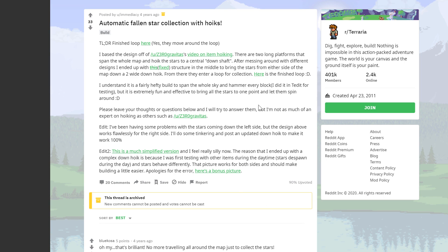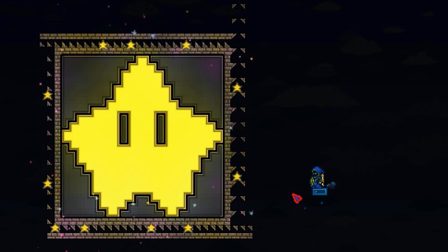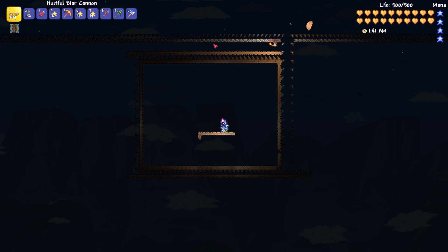So if you have the time and patience to build a sky bridge and then hammer blocks on top of them, when a fallen star falls this will happen and you can just stand in the middle of your world and collect all of the stars. If you make a hole for them to fall down, you can make a collection point on the floor so all of the stars land in the same place. I was looking on Reddit and came across a user called immediacy who came up with a great system for collecting these stars.